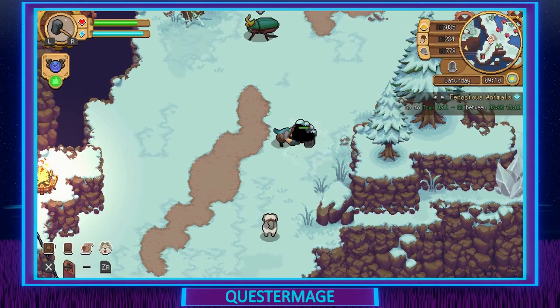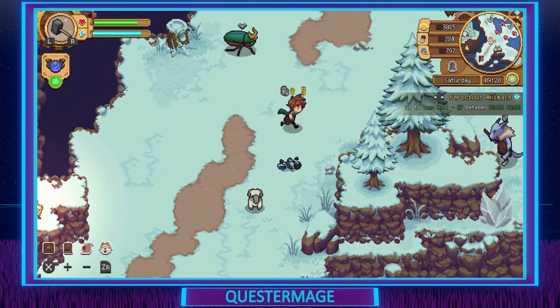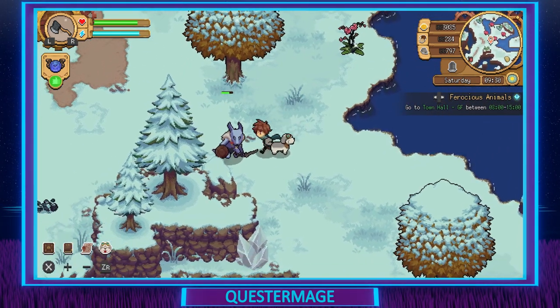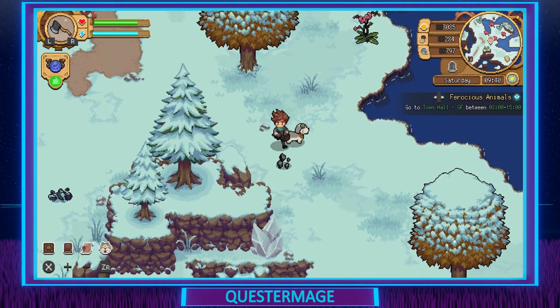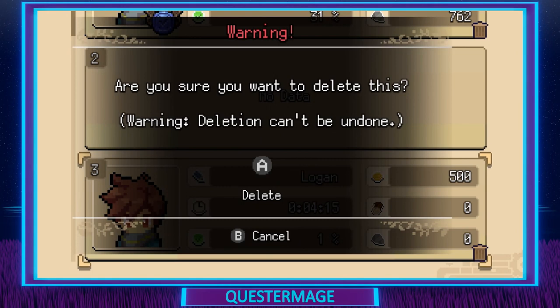Version 1.1 were just a set of bug fixes. Version 1.11 were a set of bug fixes but also added new content: a revamped fishing bar user interface, a quantity limit warning in the shop, and a text warning when deleting a save. Surprisingly there was no prompt when you were trying to delete a save before, so I'm very happy to see that has been added.